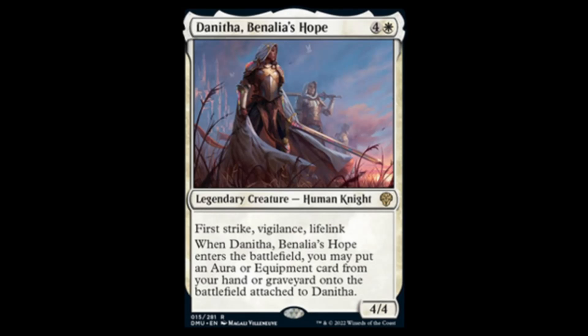Next we have Danitha, Benalia's Hope. For white and four, you get a 4/4 with first strike, vigilance, and lifelink — that's a lot of keywords. When it enters the battlefield, you may put an aura or equipment card from your hand or graveyard directly onto it. This looks like a powerhouse in standard and limited. At the late end of a game, you can drop this and get the best aura or equipment out of your graveyard straight into play. For commander players, for five mana you could throw a Batterskull on the table, or attach any sword. This card has lots of possibilities.